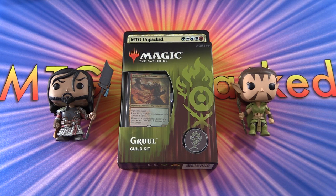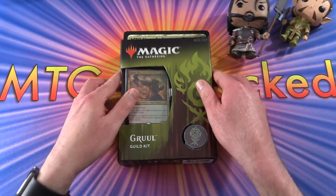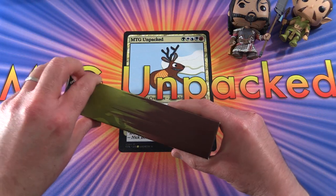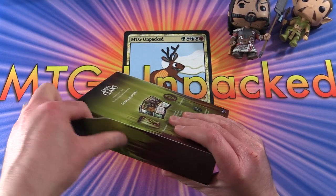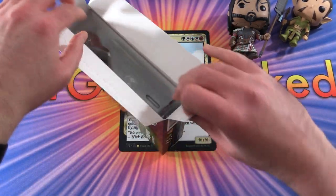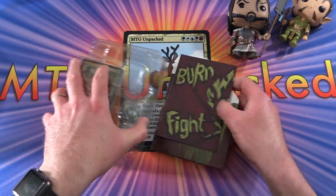Today on MTG Unpacked we're cracking open the new Gruul guild kit from Ravnica Allegiance, with Sarkhan and Nyssa to represent the colours of the deck — that is red and green. Without further ado, let's get stuck into this. If you saw our previous video, we got into the Rakdos guild kit, which is actually my favourite guild. So let's see what we have here with Gruul.